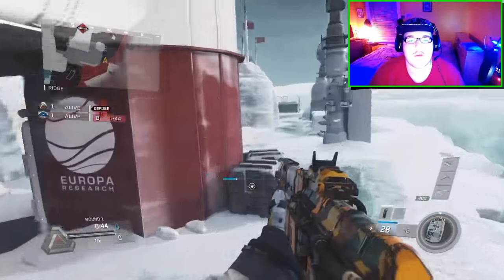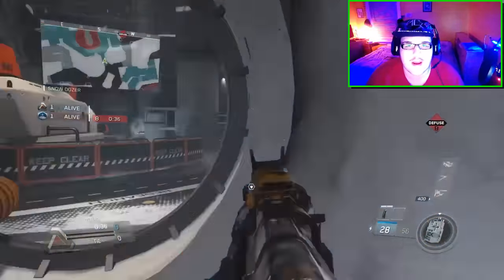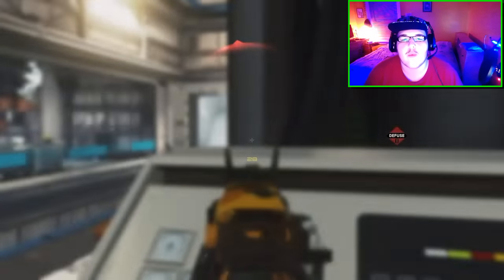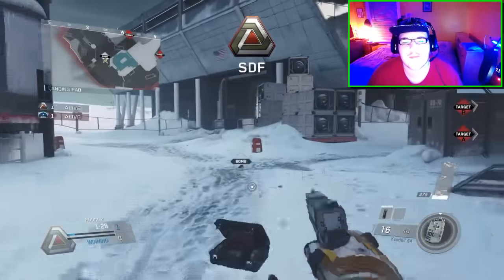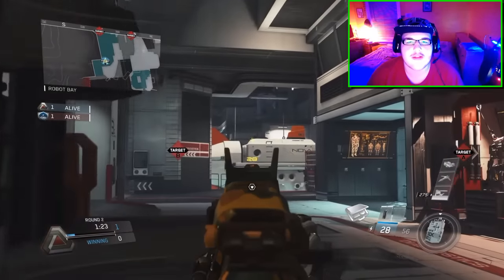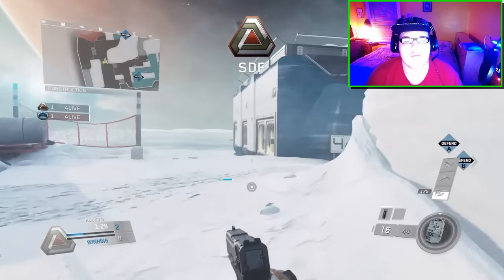Let's first talk about the combat rig draft. It isn't in Infinite Warfare yet but will be included soon through an update — it's exactly like the specialist draft from Black Ops 3. Each player on each team will select a combat rig with no duplicates per team. There's also going to be a weapon draft in competitive. Each player gets to pick 2 weapons on a per-map basis, so it resets every map, and there are no duplicates. This means roles on each team will be more fine-tuned.